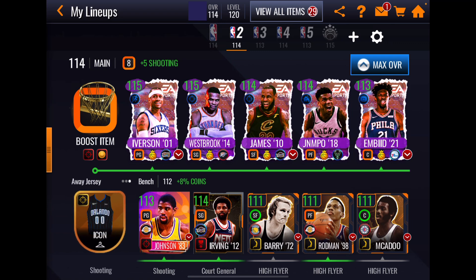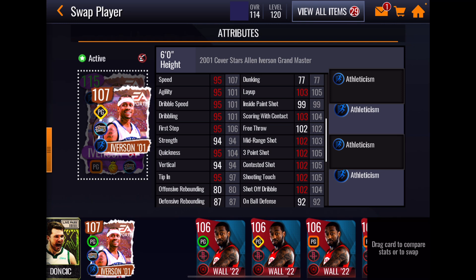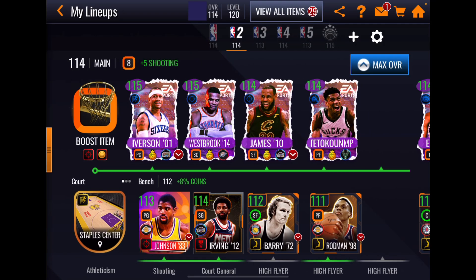Alan Iverson has a plus-six athleticism boost to position. He has crazy good athleticism stats — just ridiculous. He's super fast with a pretty good inside offensive game, and despite the 77 dunk rating he has a full dunk package with lots of 360 dunks, so that doesn't really matter. His perimeter shooting game is terrific: 92 on-ball defense, 94 steal, 104 hands on perimeter, 100 interception. Good defensive stats, great perimeter shooting, and really good playmaking stats as well.